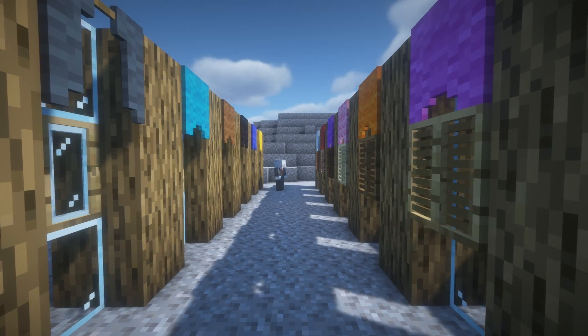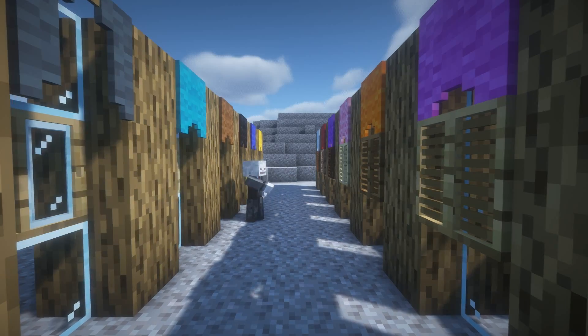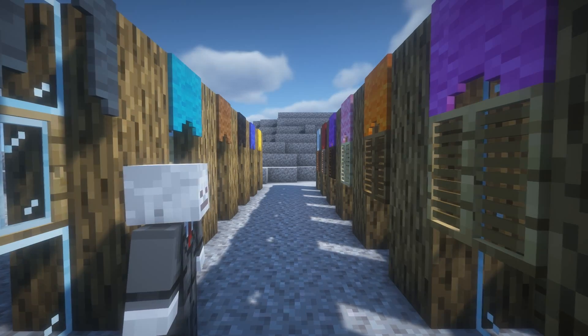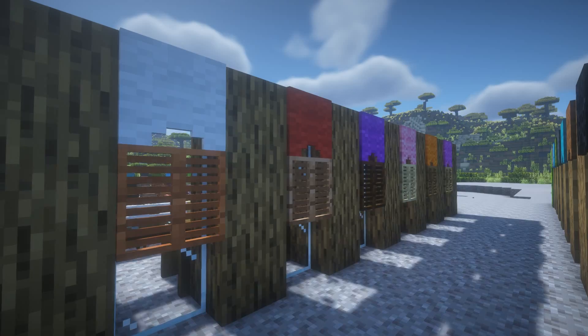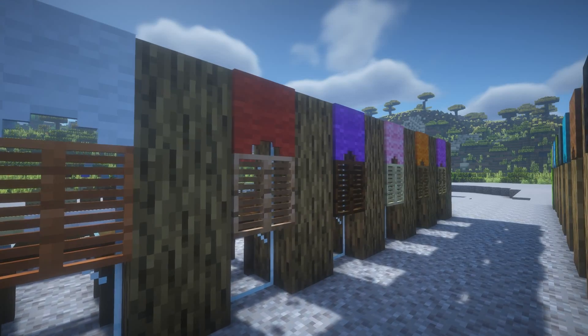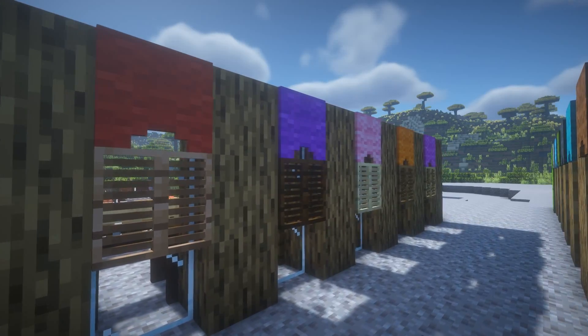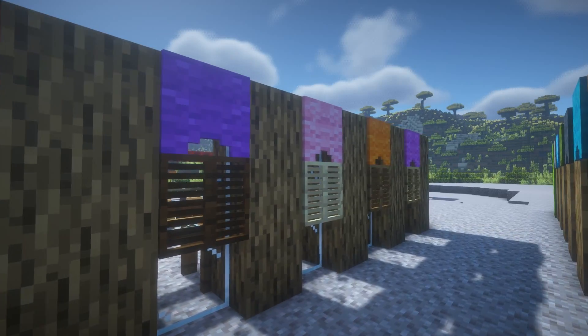The next feature is shutters. Shutters are kind of like curtains except they're not made of wool — they're made of wood. They can be made out of all the various types of wood ranging from the normal overworld woods such as oak, birch, spruce, jungle, and dark oak, as well as the nether woods. If you don't want to use curtains but rather use shutters, you can, and it's a really cool feature.